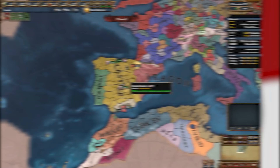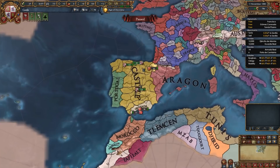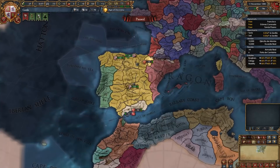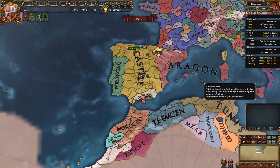Hi everyone and welcome to today's video, a guide for Castile in EU4 1.33. Castile is a nation located in the Iberian Peninsula — one of the most powerful and most popular nations at the start of the game in 1444. Castile historically formed Spain, and that's exactly what we're going to be doing with the help of our insane mission tree and our superb national ideas.